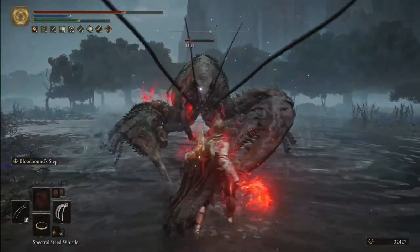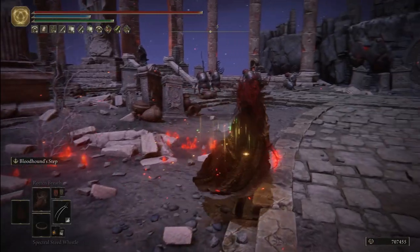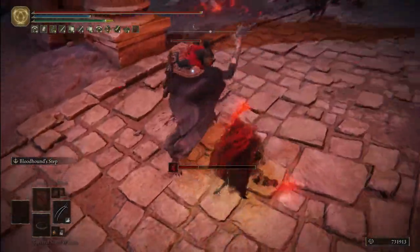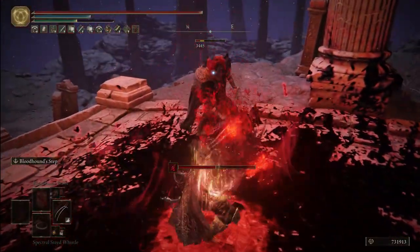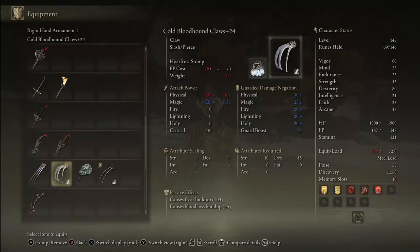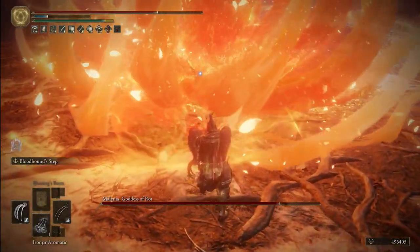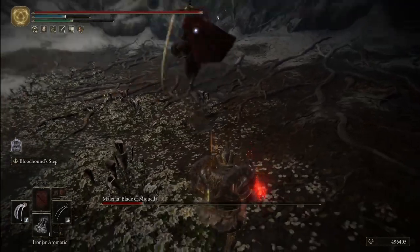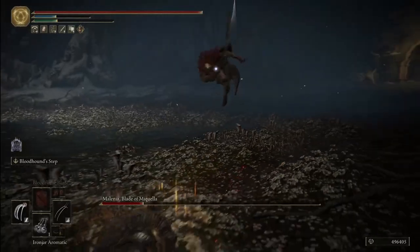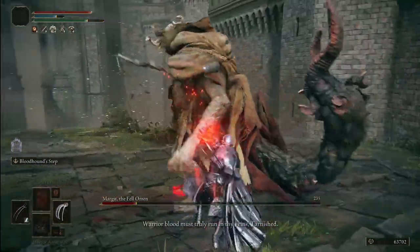Now let's talk about the best claws in the game. The best ones in my opinion are first the Raptor Talons. They have a pretty unique effect in that their heavy attack hits two times per hit — so one heavy attack equals two hits. The charge attack does the same as well, plus they also have a bonus to jumping attacks. The second best claws are the Bloodhound Claws. By default they already come with the super powerful Bloodhound Step ash of war, which lets you easily dodge enemy attacks — probably the fastest of all the dodges in the game, including faster than the light roll. Having access to Bloodhound Step early on is a blessing and makes the game a lot easier.